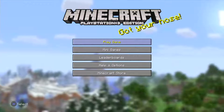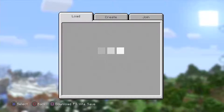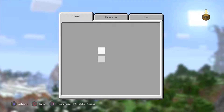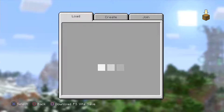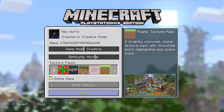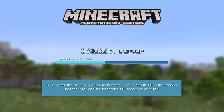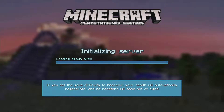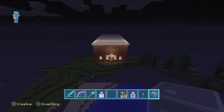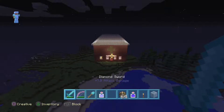Hello guys, welcome to another edition of PS3 Minecraft. We are going to do the completion of our church. Captain Bignob has done most of it and he'll do the rest now. Let's begin — I want to introduce you to Captain Bignob. Clap for Captain Bignob everybody! Hello everyone.